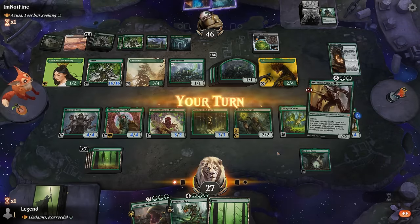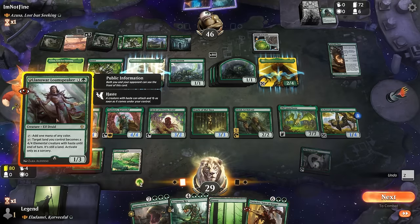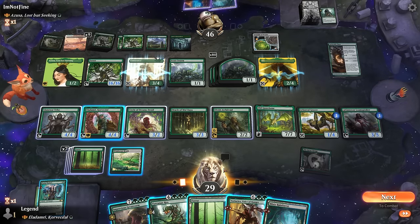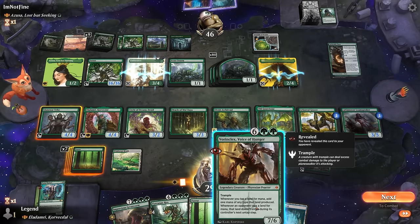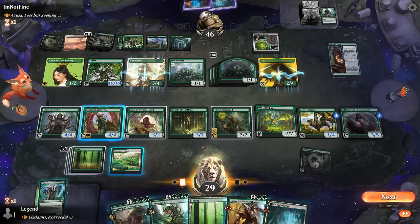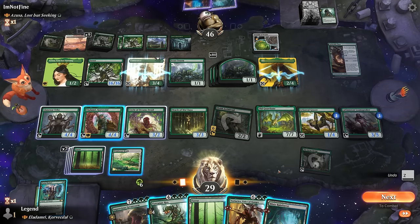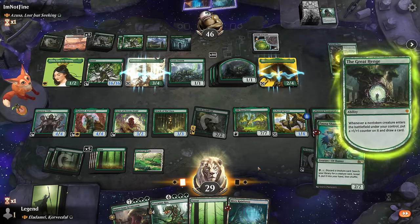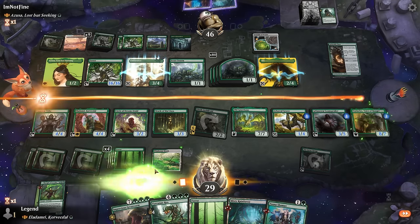We play a land off the top, Loam Speaker, and dig for Craterhoof. Fauna Shaman won't be activatable but is still a redraw. We consider playing Vorinclex first for more mana but decide to just tap Arch Druid to keep more attackers available in case of a Craterhoof. We play Vorinclex and then consider Disciple of the Bough, sacrificing Vorinclex as an option to draw. We play a Forest first to make a little more mana.